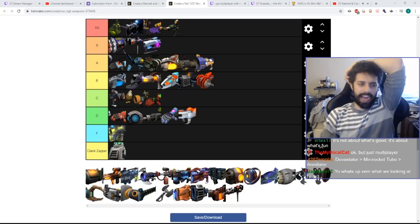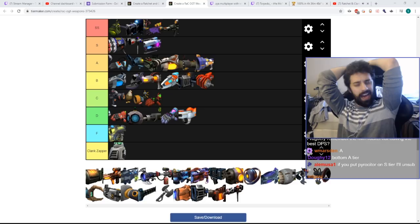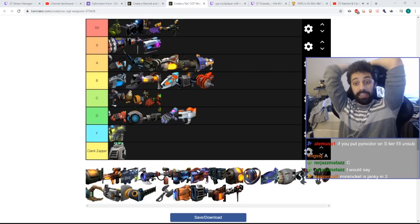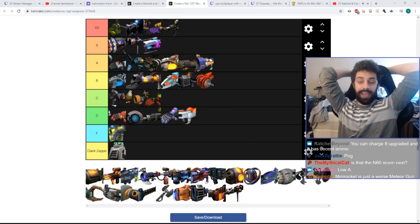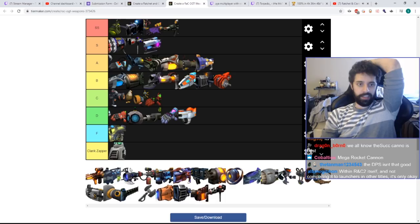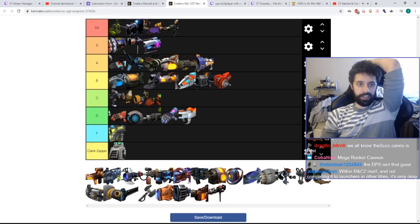The Mini Rocket Tube in Ratchet 2 is actually pretty good. It's better than the Annihilator but not as good as the Devastator. It actually does a lot more damage than you'd think because you can charge it. It's not as good as the Bouncer or Liquid Nitrogen. I'm putting it a little bit better than the Seeker. Mega Rockets have a good refresh fire rate even though low DPS.